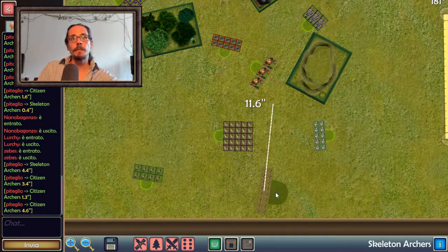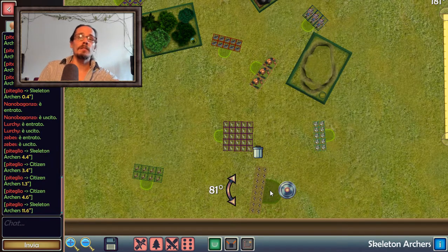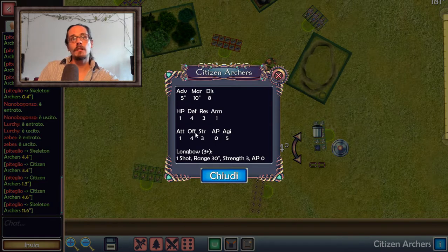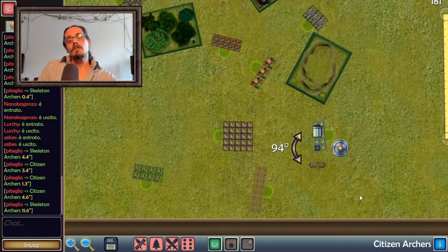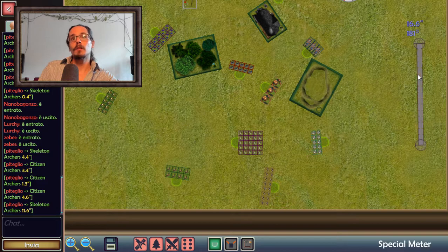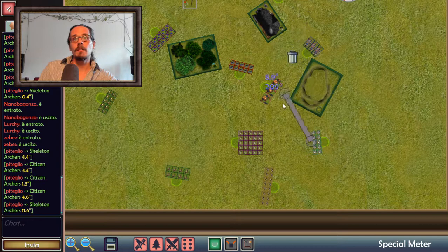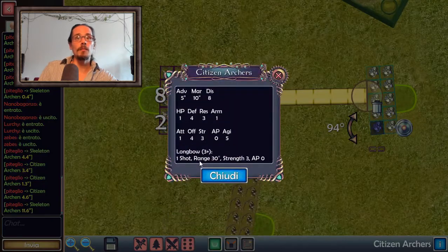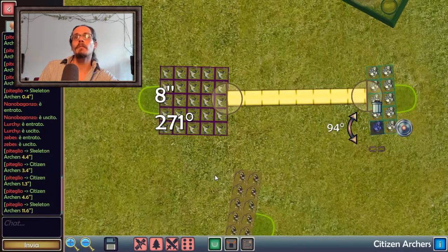Requirement number two is that you have to have a shooting weapon. When you look at the profile for a given unit, if it has a shooting weapon it will be stated in the profile. Now the second requirement: having the enemy in line of sight is not enough - the enemy also has to be in range of the weapon for each model that wants to shoot. For example, if I'm shooting with my High-Born Archers at this unit of Zombies which is 8 inches away, I check the range of my longbow and see it's 30 - so 8 is less than 30, I can shoot at them.